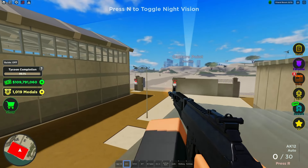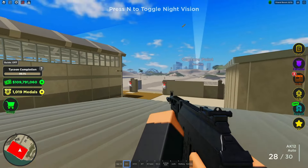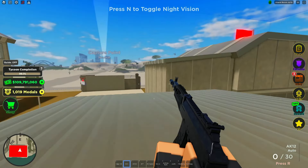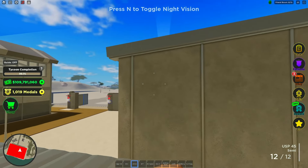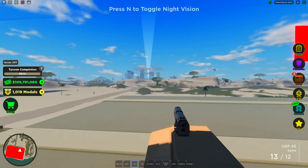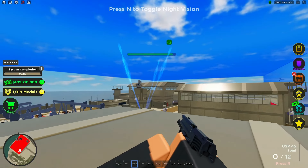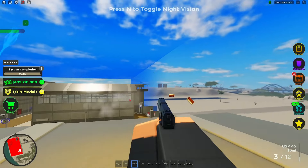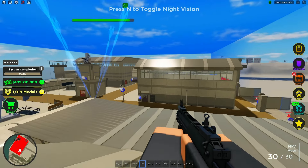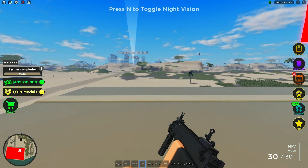The AK-12 actually feels very controlled. There's not much recoil, the zoom is great — it's a really controlled weapon. Next is the USP, which can also have 13 ammo. This is supposed to be a better version of the M17. The damage seems decent; looking at the shield, it's done some decent damage.